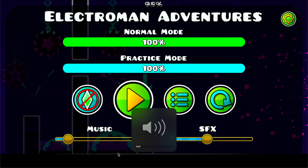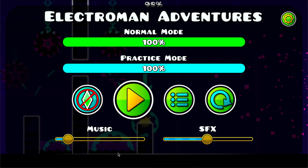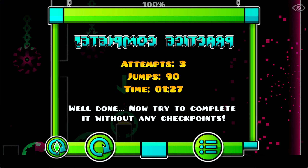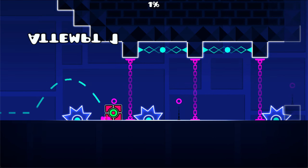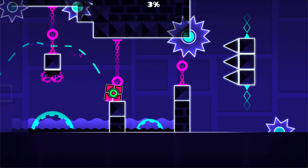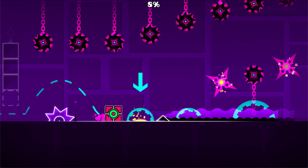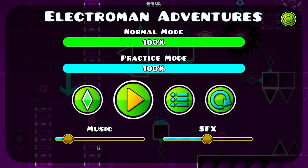A while back I got a comment telling me there was a glitch with Electro Man Adventures where completing it in practice mode will make the first coin impossible when you go back in normal mode. I thought this meant you would just suddenly pass through the coin, but it's actually something else I'm a little more familiar with.